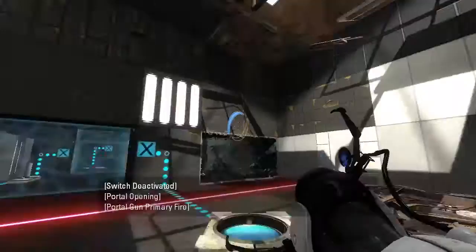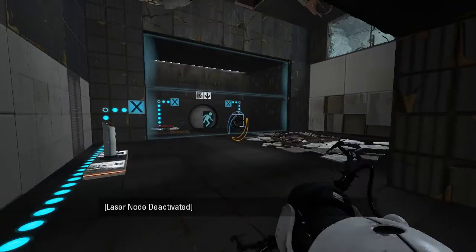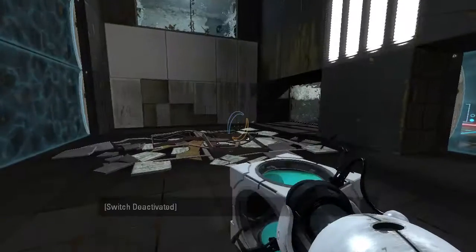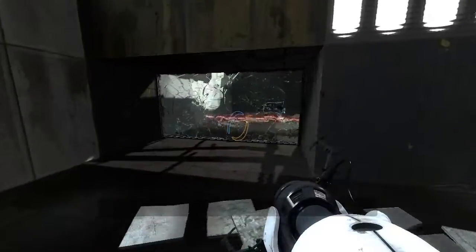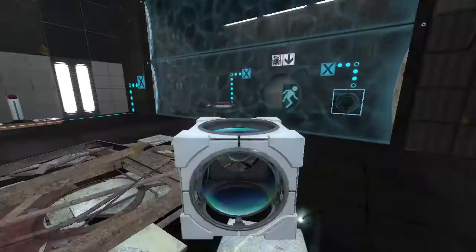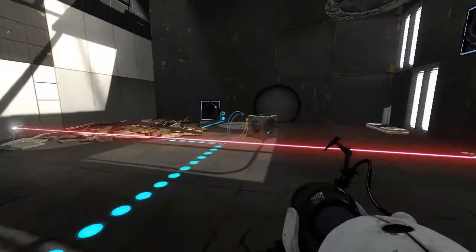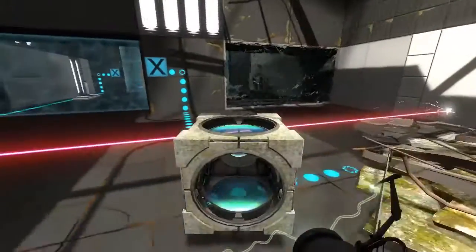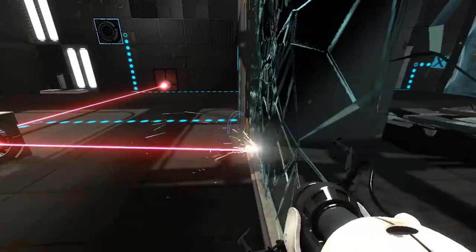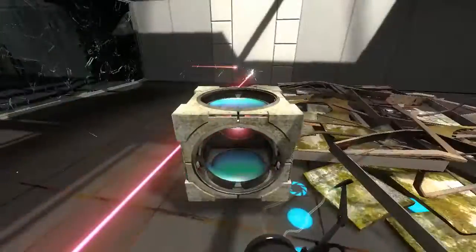All right, first of all, what does this do? That does a fizzler down there. All right. Here's another laser cube. I'm assuming the laser can go through the glass, right? In fact, I think that's exactly what we have to do. Oh, this is hard glass — the kind that lasers don't go through.